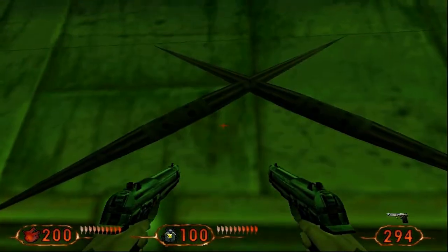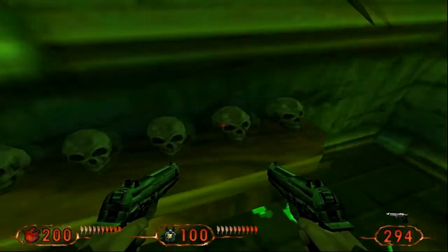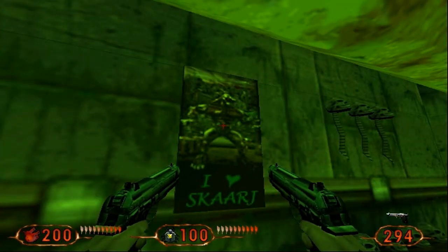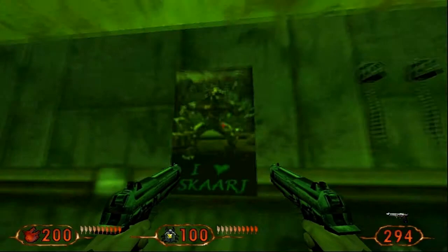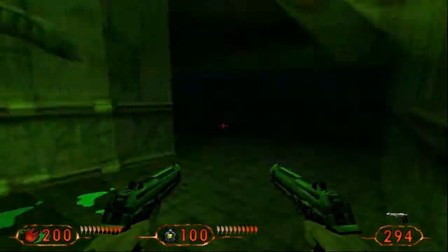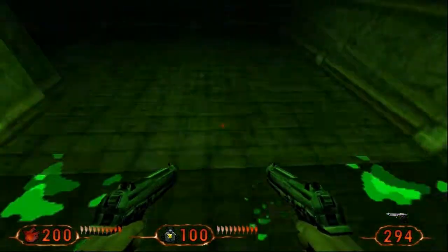We have quite clearly a Predator mask. Do you know what the hell these are? They look like combi sticks. We have some human skulls and spines. And I love Skarge - whoever that is, maybe you gamers out there will be able to tell me. How awesome is this? Nice little Predator easter egg.